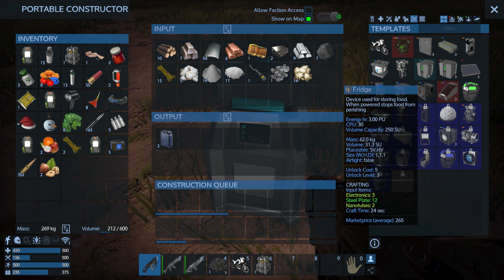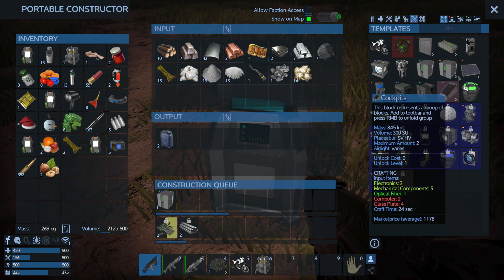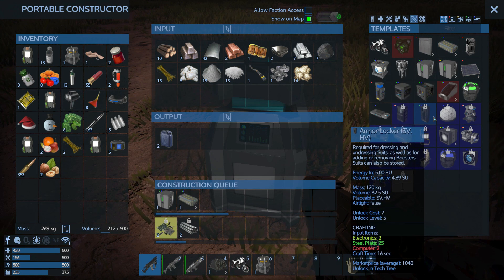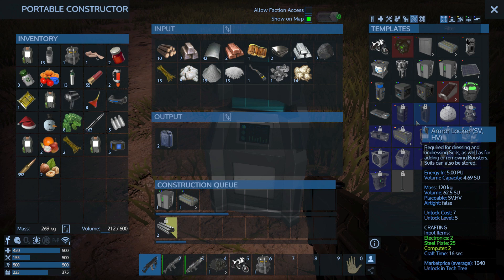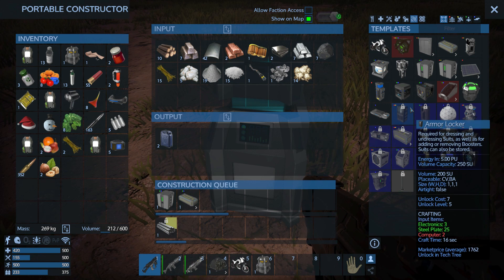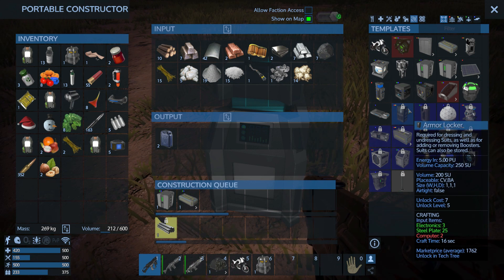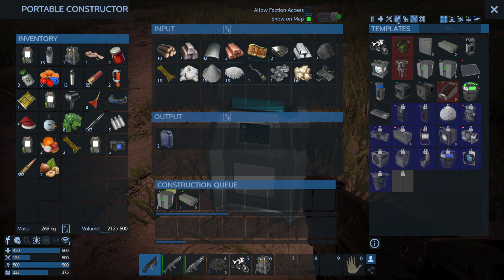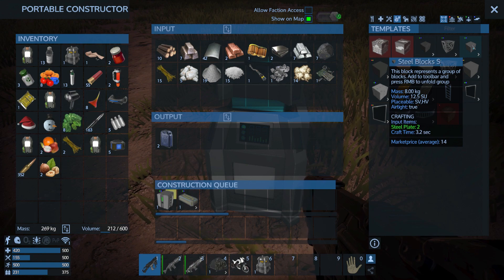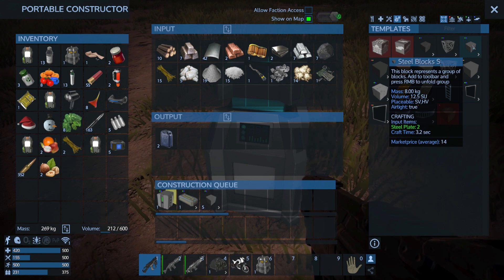We can build a fridge - make sure we build the right fridge. Build one of those, add another cargo box. That'll be a good little start to our little hover - get a couple extra little pieces there.